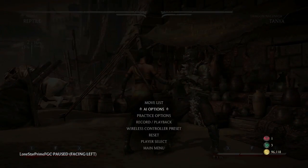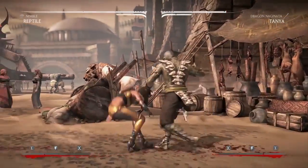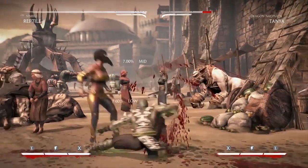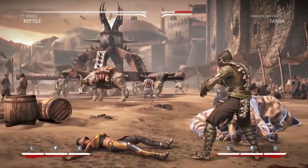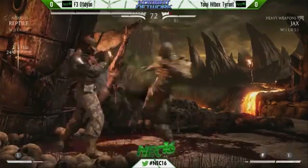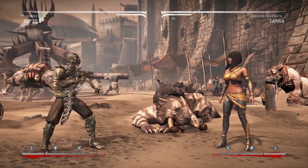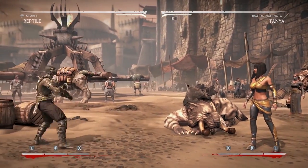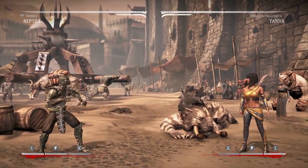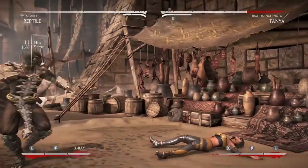I know it seems crazy because the slide is punishable if they do block the low. But you have to condition for 4-4-1, then you'll open your overheads up because Reptile gets a lot of damage off overheads, and people are going to want to block high. As you approach, just make sure you trick them — it works. I've done it in tournament and offline several times. Another opener would be 4-2; the range is so good that at max range you're playing footsies from basically a huge space.